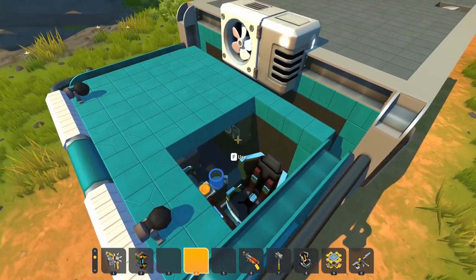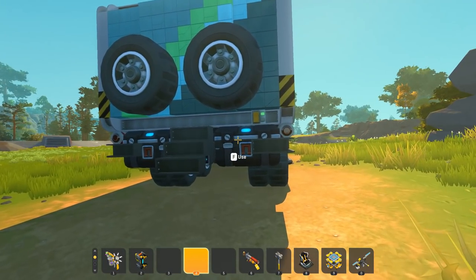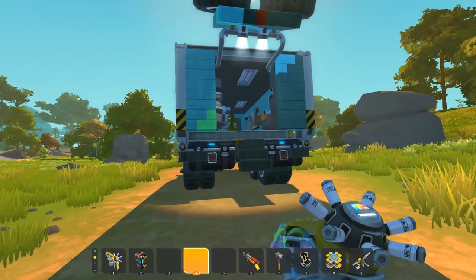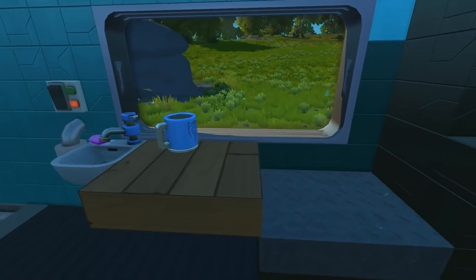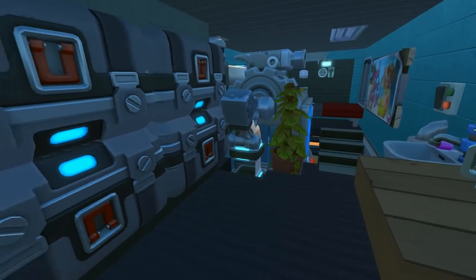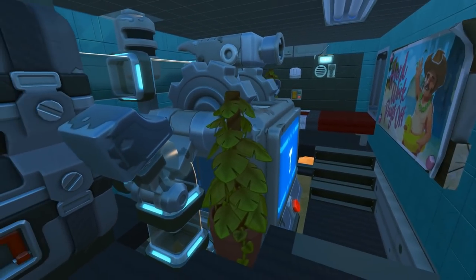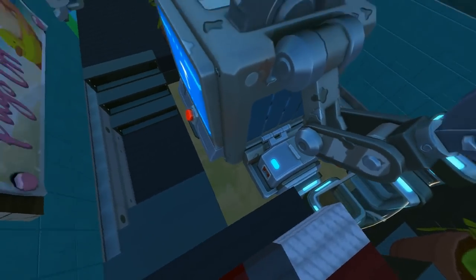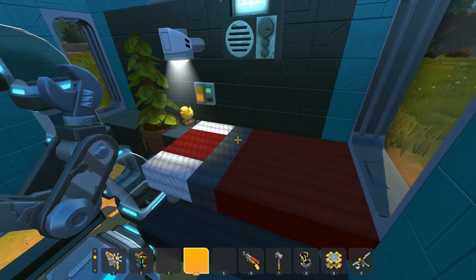From here there seems to be no entrance visible, but around the back we've got a switch — and I also notice there are chests used as back bumpers. Pressing the switch opens the door to the survival base. Inside we have a little sink area, an eating table, and four storage chests all synced up and hooked right into a craft bot, which is just kind of floating in the center with no base.